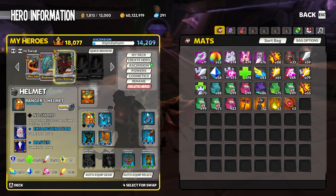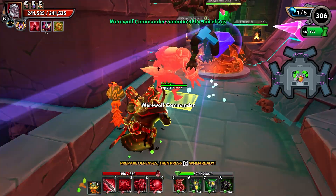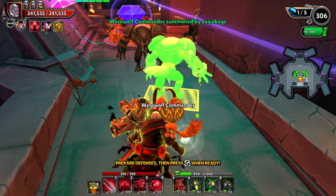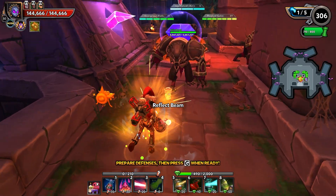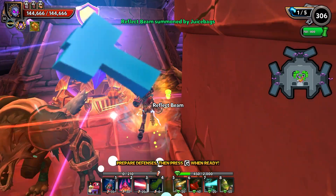Let's grab our trusty werewolves from Mr. Helzing and get those set up as well. I think we'll have a little bit of DU left over — should be about 30 — and that will allow us to throw down an anti-heal. Let's get some reflect beams in and protect the doggos.